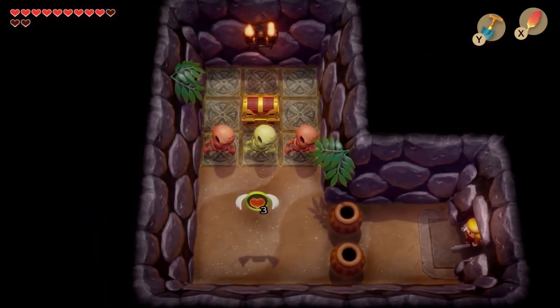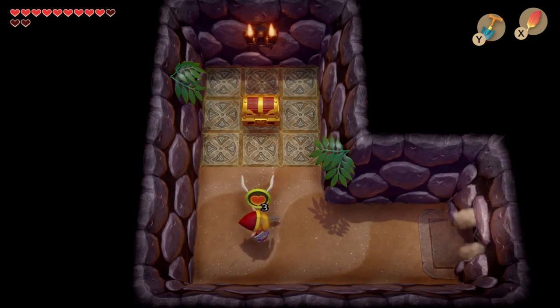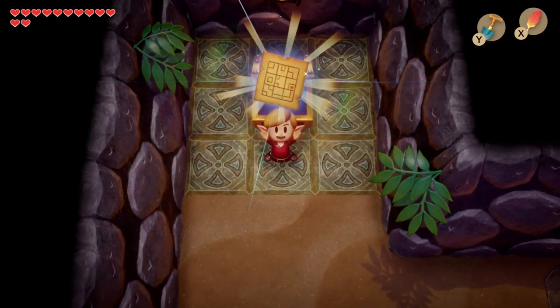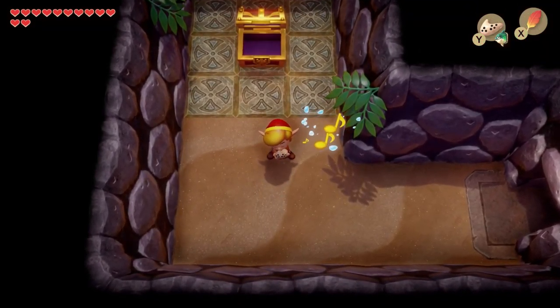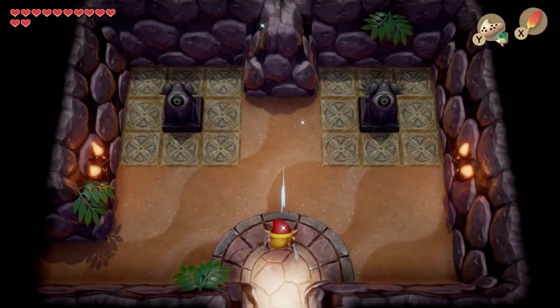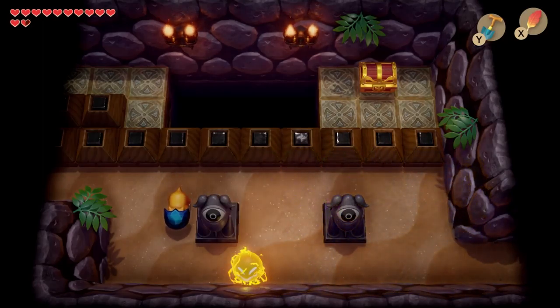I'm going to go here next to the left. Three hearts — awesome! Get the dungeon map, which is awesome. I'm going to warp back to the front of the entrance because it'd be more convenient. Let's go back to the shovel — nice. Going here — now I can. Okay, now I need small keys.